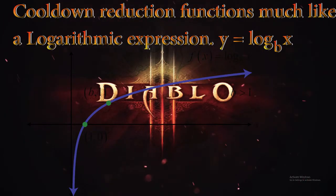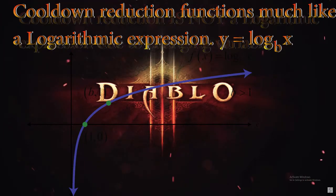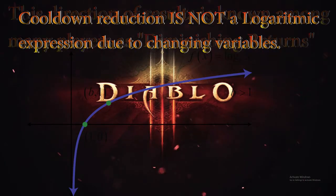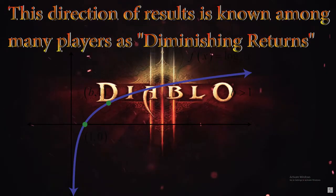Note that cooldown reduction is not a true logarithmic expression because you have changing variables, so for all you math nerds out there, you can't just input a logarithmic equation and accurately come out with your true cooldown reduction value. This logarithmic flow of results is known much better by players as diminishing returns. What this does is prevent us from achieving 100% cooldown reduction in our builds, because that would obviously be broken.